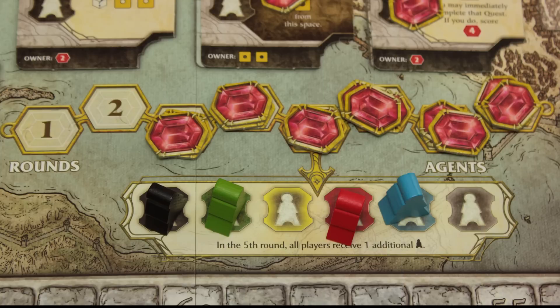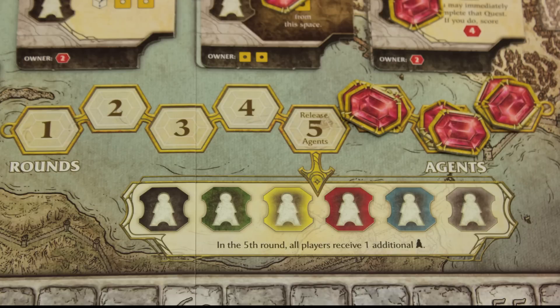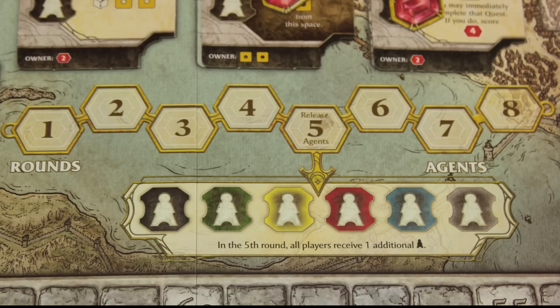You begin the game with a certain number of agents depending on how many people are playing: a 2-player game gets you 4 agents, a 3-player game gets you 3 agents, and 4- and 5-player games give you only 2 agents to work with. Regardless of the number of players, when you reach round 5, everyone unlocks an extra agent from this track. Play through all 8 rounds to finish the game.